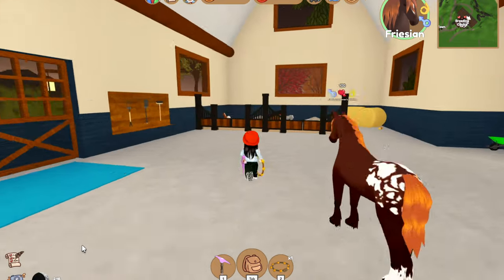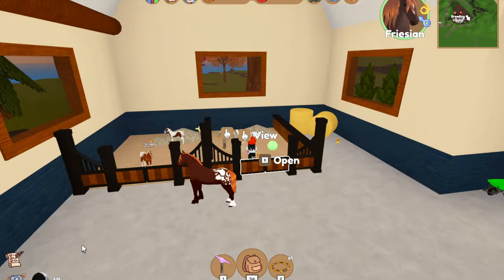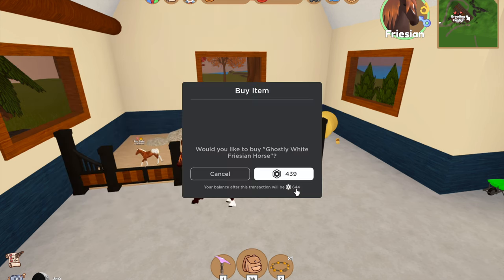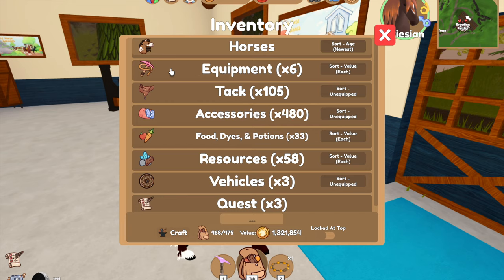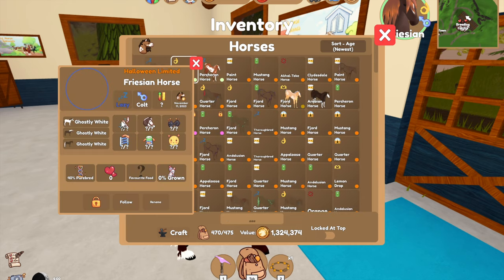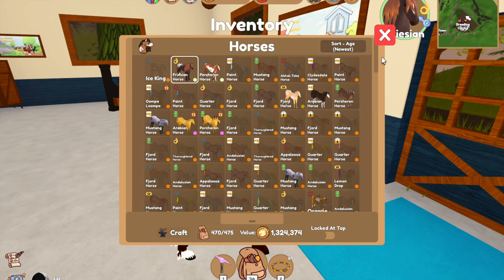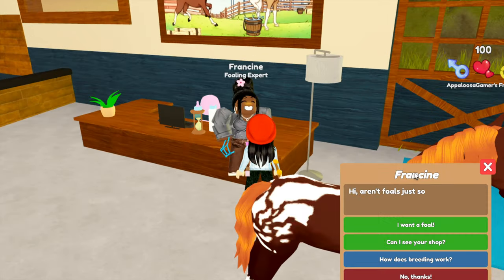Oh my goodness, is this a white - pure white - Frisian foal? It is! It's not pure white, pure white... I want to buy it. I actually really like it. I want to buy it and then I want to keep it as a foal forever. I can make it not grow up by buying a forever foal potion. We need to call it something. It's a boy - I was going to say Snow White but it's a boy. Ice King! Yeah, from Adventure Time.